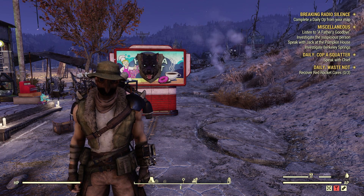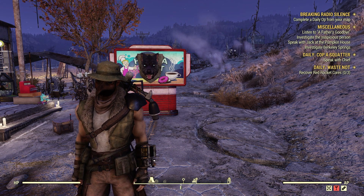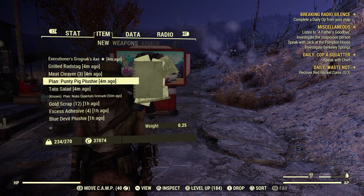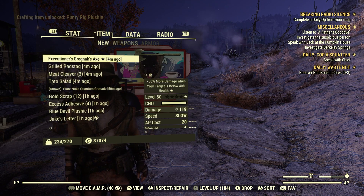Welcome to Fallout 76. This is Jim. In this video we are going to go over a new plan from completing Graham's Meat Cook. It is the Punty Pig Plushie. This is a reward that you get from completing Graham's Meat Cook. Let's go ahead and learn it.